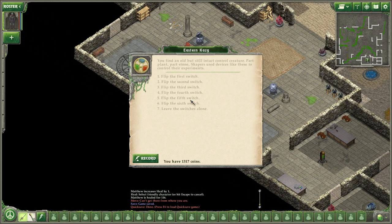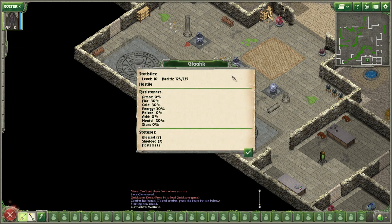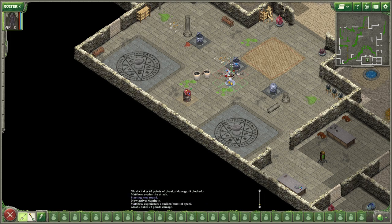Let's flip the fourth switch. Something slithers out — a glock, which is blessed, shielded, and hasted. Level 10. Let's try to kill it quickly. Nice — and it had nothing.